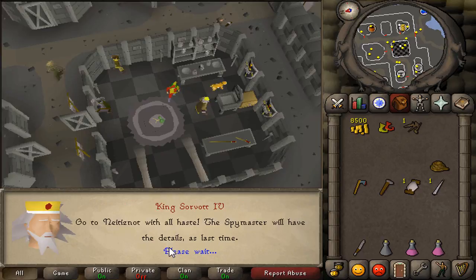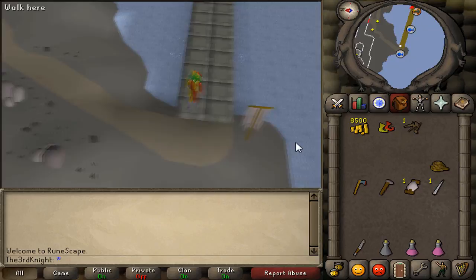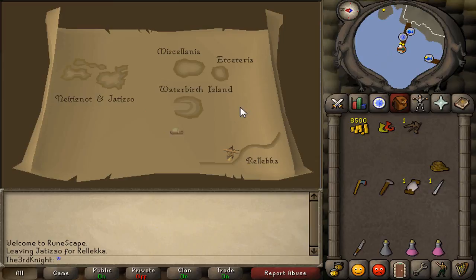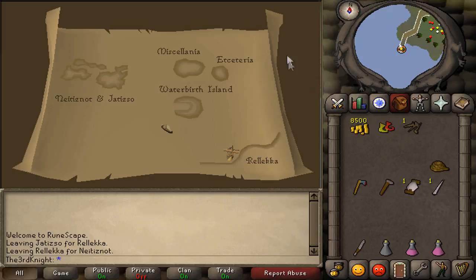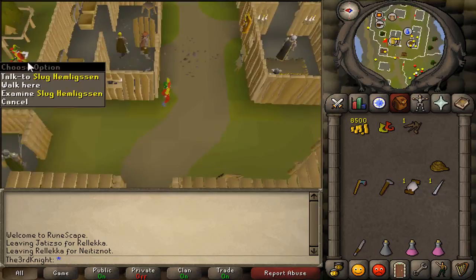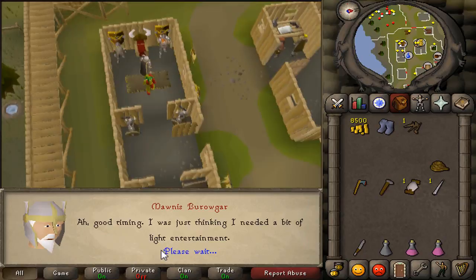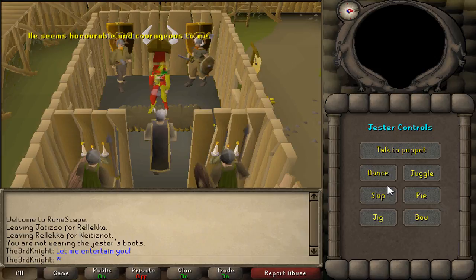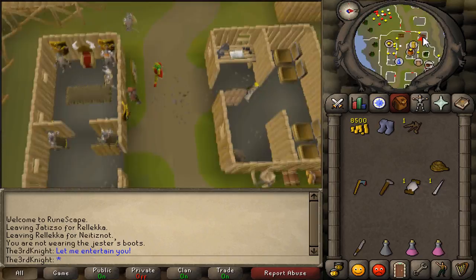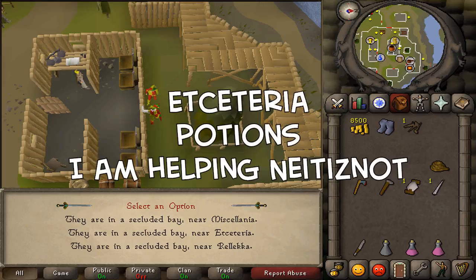Once all the taxes have been collected, the king will ask you to go back to Neitiznot to find out who has been helping to repair the bridges. Head back to Neitiznot by taking the boat from Jatizso back to Rellekka Jetty, and then from Rellekka Jetty to Neitiznot. Run back into the town and talk to the spymaster behind the bank. He will tell you to spy on Mornis again, so equip the Jester costume with no hand slots taken up and talk to Mornis. Just like before, go back to the spymaster and give him the following answers: Etcetria, Potions, and I'm helping Neitiznot. The spy will then pay you 2.5k coins.